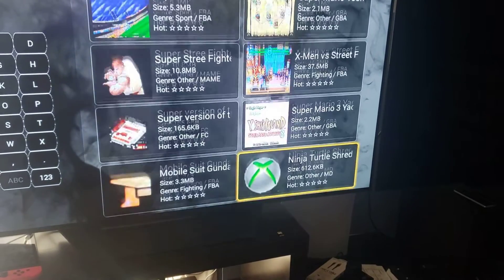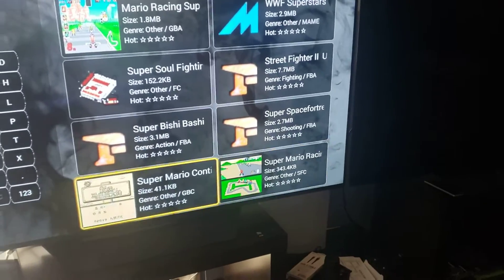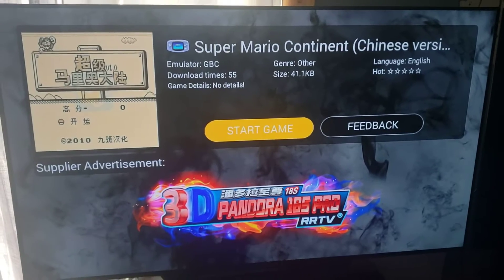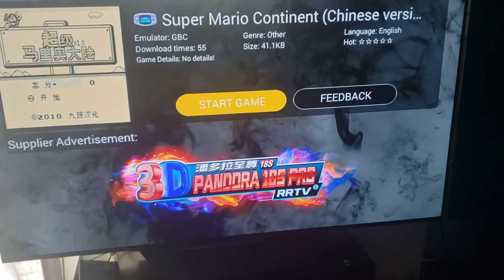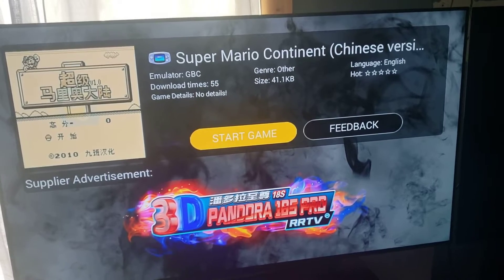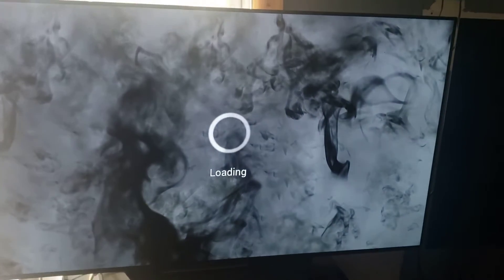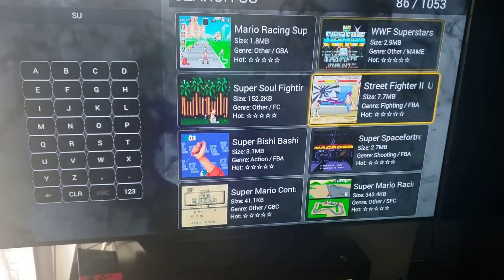There's Mario Yoshi, Super Mario World in a completely different edition, Super Mario Kart — just so much stuff. You just go in and it's super easy. For example, this Super Mario Land Chinese version — we'll click on that to show you how fast it downloads. An old-school game like this is only 41 kilobytes. I already downloaded it — it says 'Start Game.' So you can start a game from right here, including versions that never existed in the US.